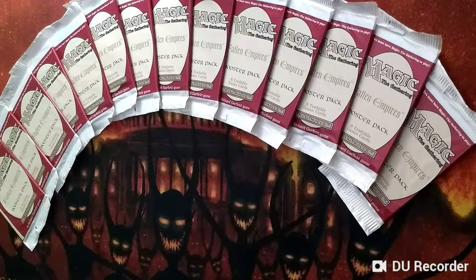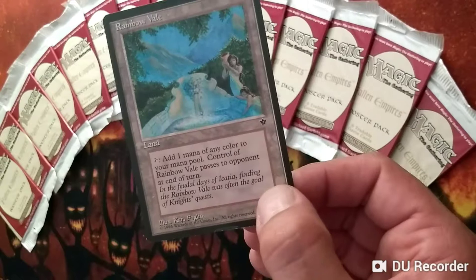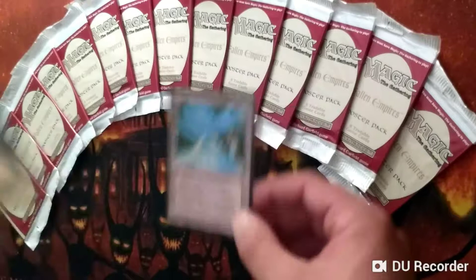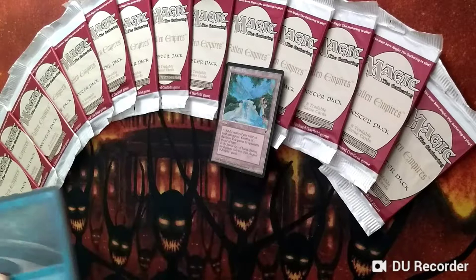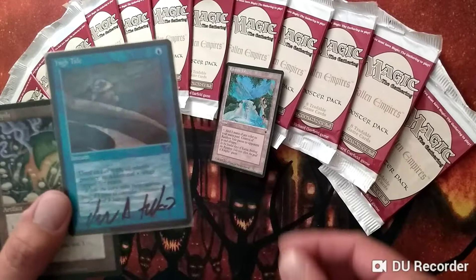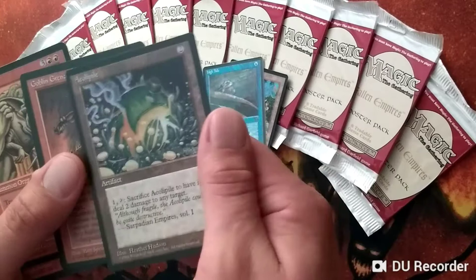There are a lot of cool cards when you're opening Fallen Empires packs. You're looking for Rainbow Veils, which when you use it goes to your opponent — you can use that to force them to trigger Land Tax. You tap it, give it to them, it's tapped so they can't give it back, it goes to your turn, and you get to activate Land Tax. There's High Tide, of course, which is used in many formats — it's one of the Fallen Empires cards that transcends the test of time, along with probably Hymn to Tourach. Aeola Pile is a great card, a good sideboard card in old school, because it gets around Circle of Protections and cards that have protection from a certain color.